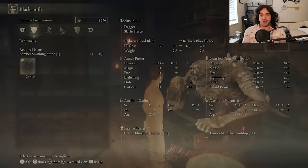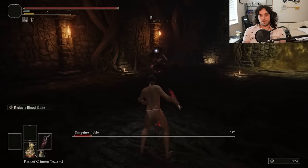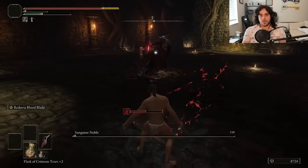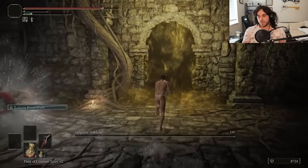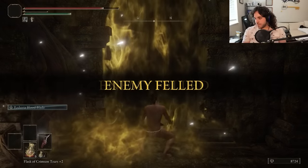Now we are ready to fight a Sanguine Noble. In the Writheblood Ruins, there's a guy down here. He is a chump with a big long helix — that cannot be how it's pronounced. Yeah, I was wrong — there's an S sound, so it's Helix. Well, he licks ice cream in hell now, and we get a Helix of our own. Time for lore.